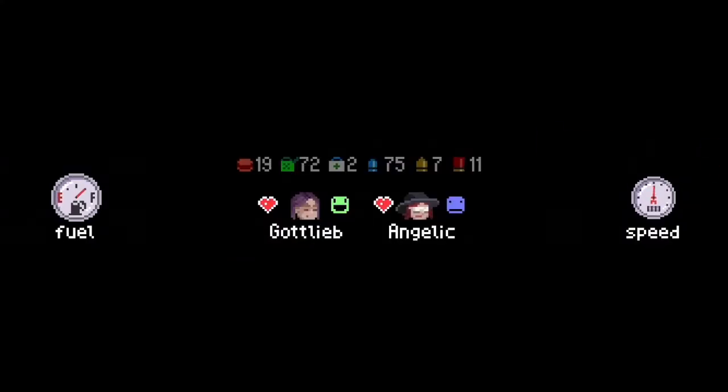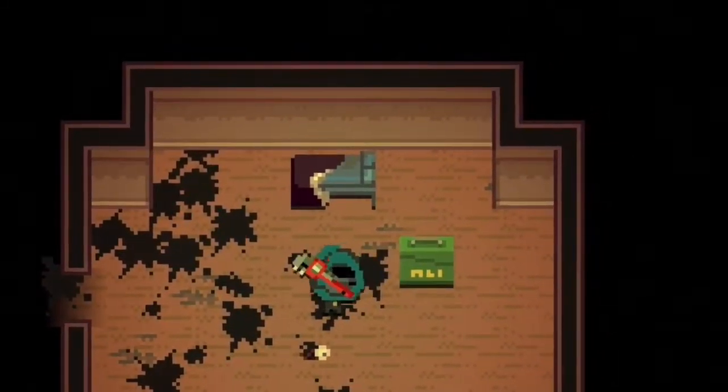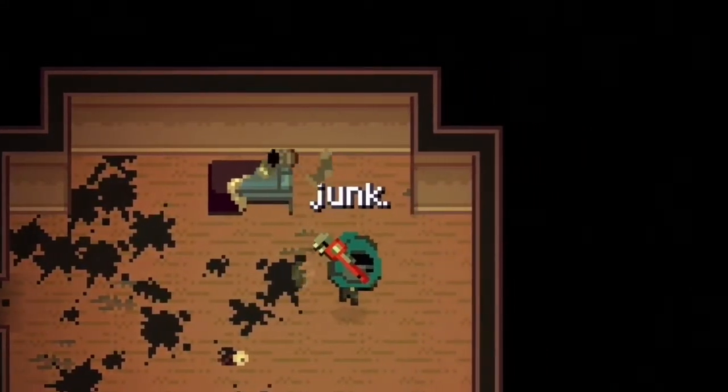Tapping on speedometer and fuel meter buttons: This is merely a small feature that can be done in a vehicle while you wait for the next event to occur. Junk item: While looting you may come across an item called junk.